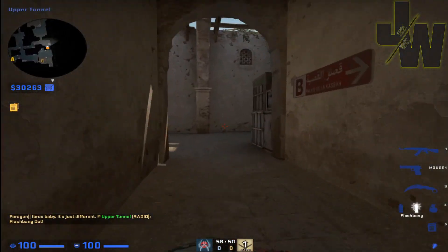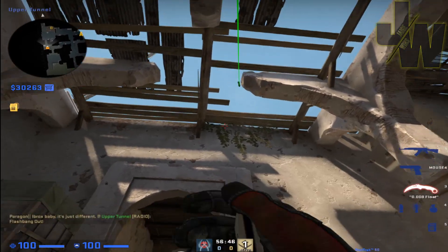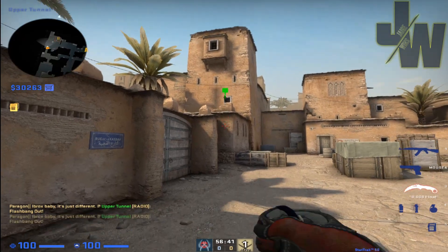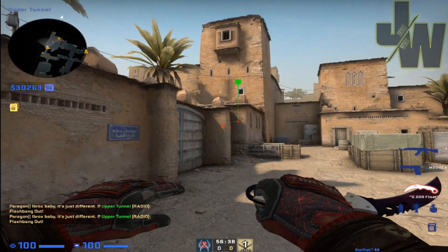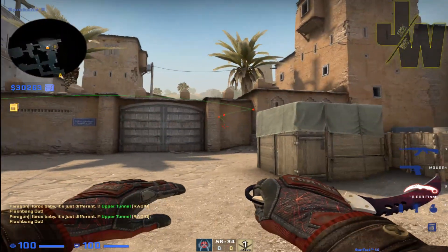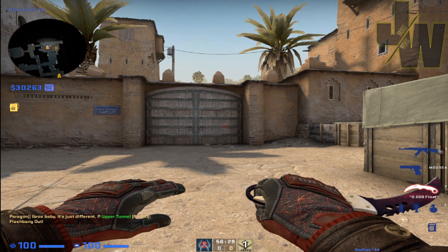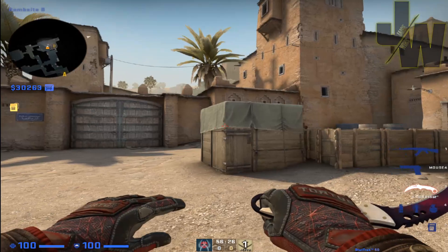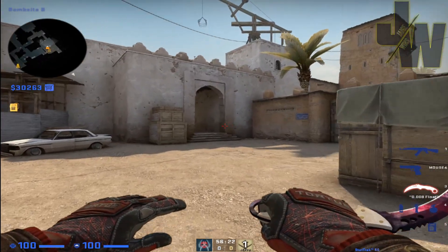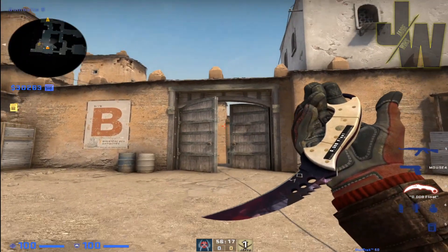You could couple it with other flashbangs, but that's the main one. You aim and try to get it to go off high behind this wall. Practice it with your team - nobody should be moaning about getting blinded. Hopefully you get a few more kills when you're rushing into B and it's not just a death trap for you.